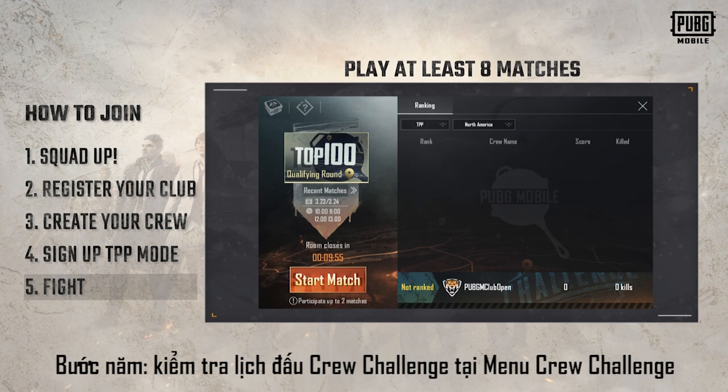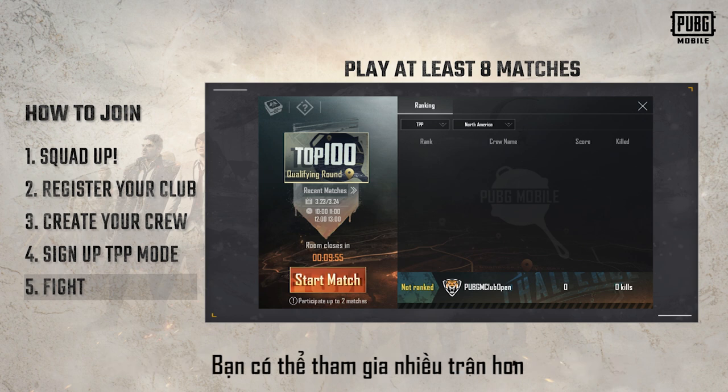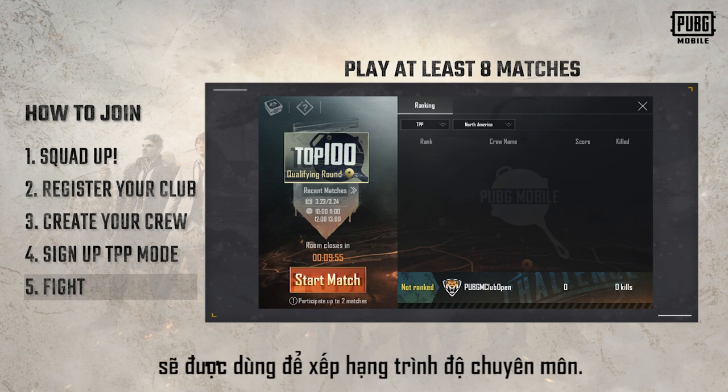Step 5: Check the Crew Challenge match schedule at the Crew Challenge menu and make sure you have no other important things to do during that time. Play a minimum of eight matches during the Crew Challenge qualifying round. You can play more matches though, and we recommend you to do so, because the best eight scores of your team will be used to rank for qualification.